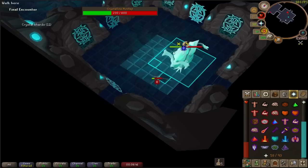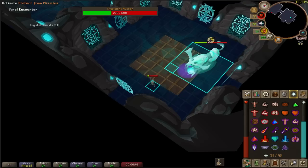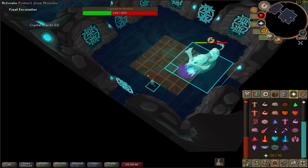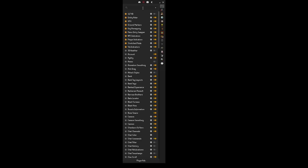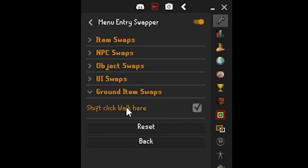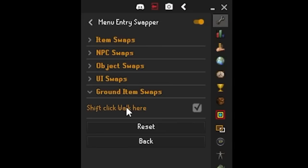Vork's Walking isn't only useful at Vorkath. Players can also Vork's Walk the tornadoes in the Corrupted Gauntlet to continue attacking the Hunllef, though one mistake there and those tornadoes will KO you instantly. The next skill is called the Walk Under. The Walk Under is an effective way to even out the damage you take from bosses and the damage you deal. There's a plugin called Menu Entry Swapper, and in the Ground Item Swap section you can check the box called Shift-Click Walk Here, which allows you to hold Shift and click to walk underneath large bosses without accidentally clicking on the boss itself.